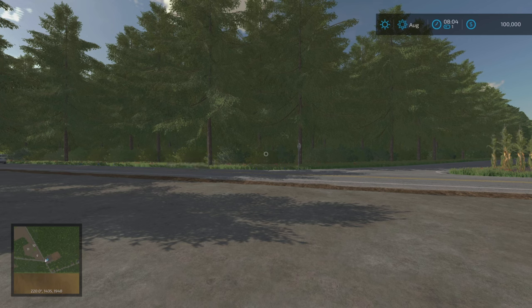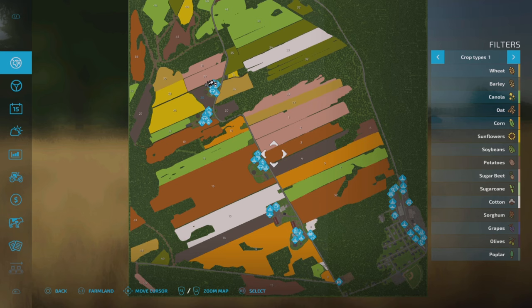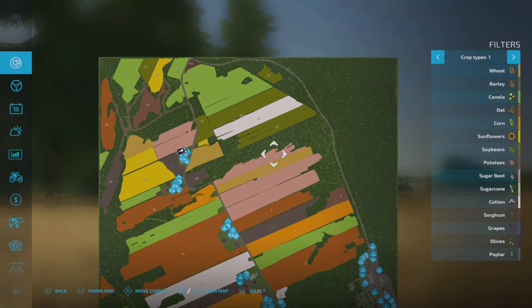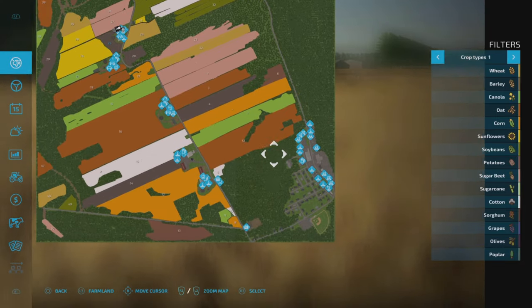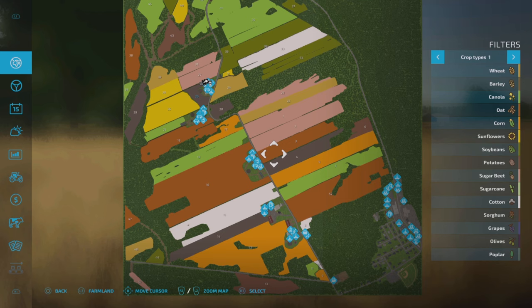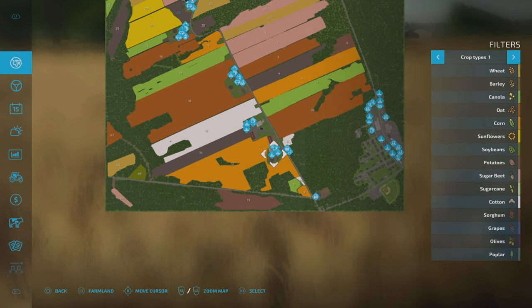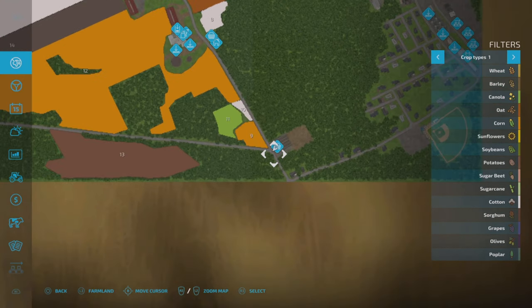Here we are - this is where you start off in all three modes. There is a huge variety of field shapes and sizes, all sort of split up into chunks. There's lots and lots of forestry, again split up, ranging from very small right up to quite large pieces of land. There are five farms, all split down this road here.